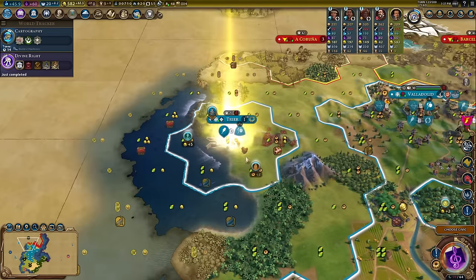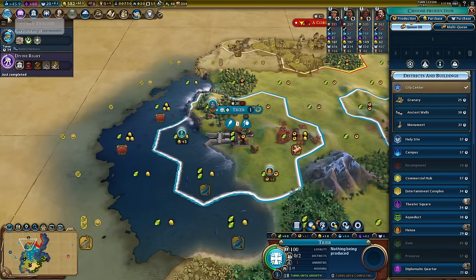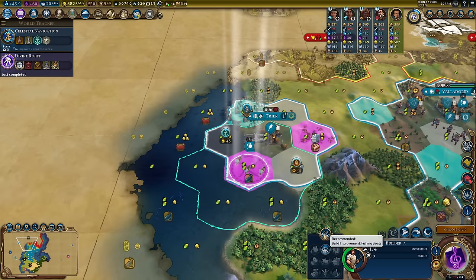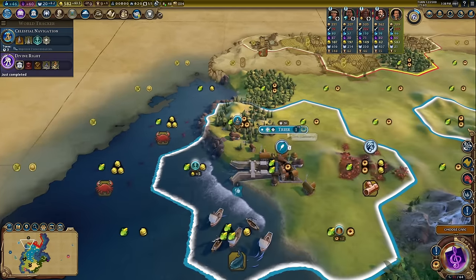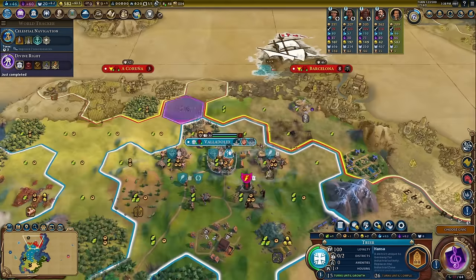The harbor is going into Tria — let's plonk it down immediately. Oh, I'm missing the ability to build harbors — whoops! I can boost that by working some fish. Once we've got that we'll put the harbor down, then I'll start chopping out some of this wood to get the harbor built a little quicker. Put a couple of turns into the Hansa while I'm at it — why not.